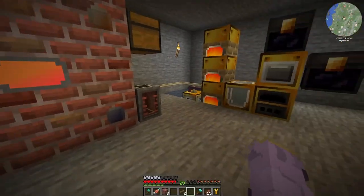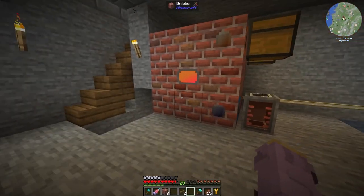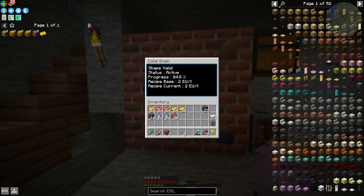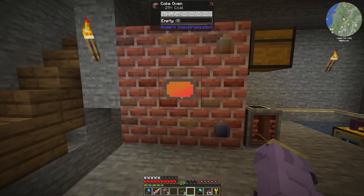Our coke oven is now fully functional. I probably could have moved it over and made this a lot cleaner, or done items on one side and things on the other. However, for now this is just our small setup — it's very temporary until we get a large factory. We're not doing a factory with steam-age machines by any means.